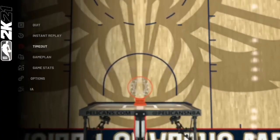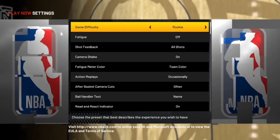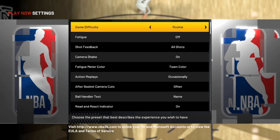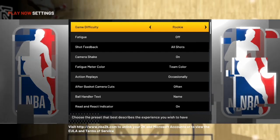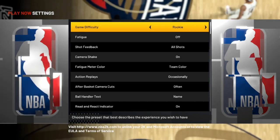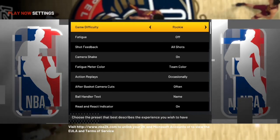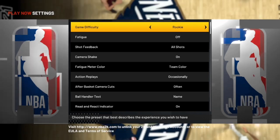Once the game starts, go down to Options, go to Settings, and just make sure the game difficulty is on rookie. What this glitch is going to do is allow us to put rookie mode on whenever we play MyPlayer Nation games, making it extremely easy to hit shots. You can do this on a low overall player as well. I'm also going to show you how you can play an unlimited amount of MyPlayer Nation games — so this is like a two-in-one demigod badge glitch banger.